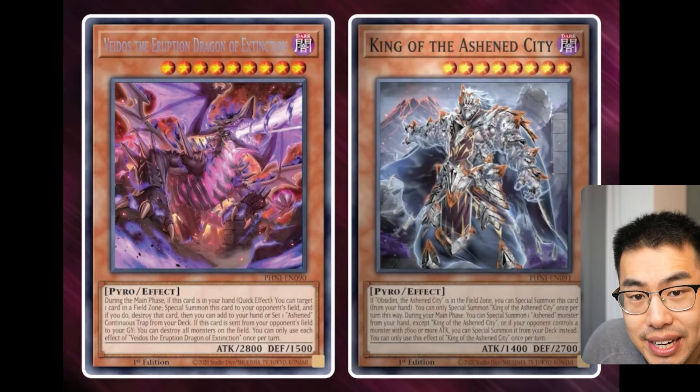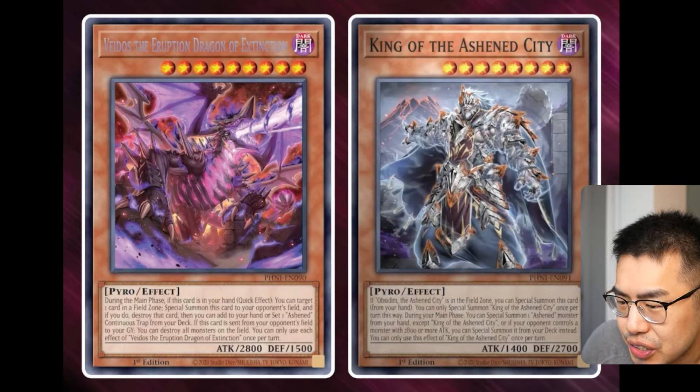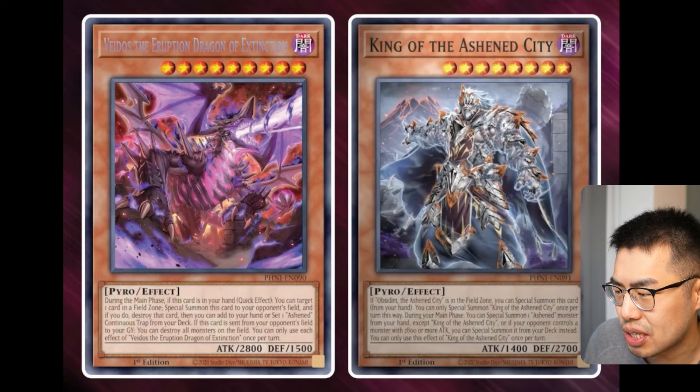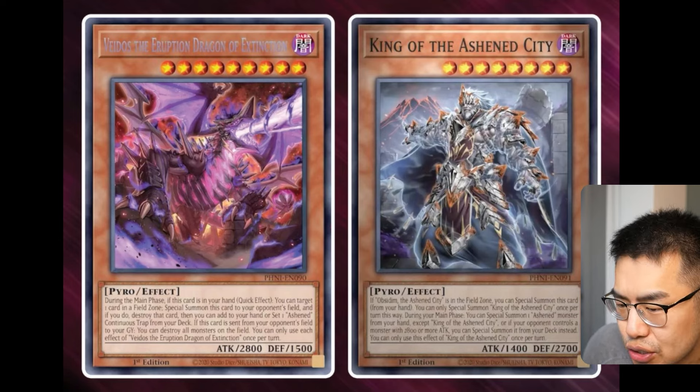If there's a very field spell heavy metagame, this could be very, very powerful. It's effectively a better copy of Ghost Over — it's like an MST you can use during your turn. We have King of the Ashen Cities, a level 8 Dark Power Monster. I love this art — this guy looks really, really cool. He says: if Obsidum, the Ashen City, is in the field zone, you can special summon this card from your hand — hard once per turn. During the main phase, you can special summon one Ashen Monster from your hand, except King of the Ashen City. Or, if your opponent controls a monster with 2,800 or more attack, you can special summon it from your deck instead. Very interesting.